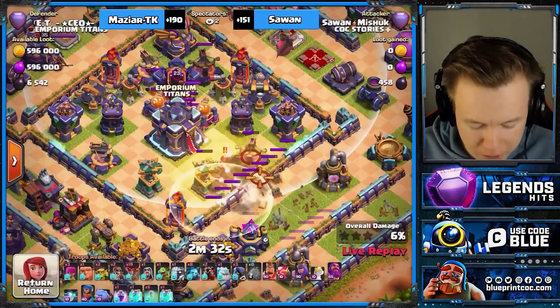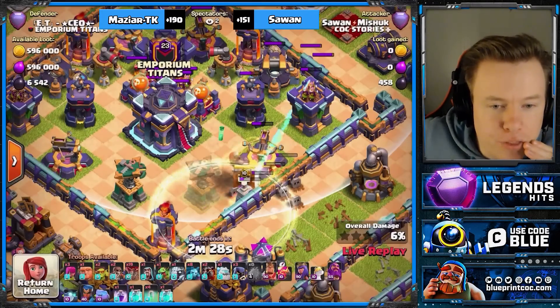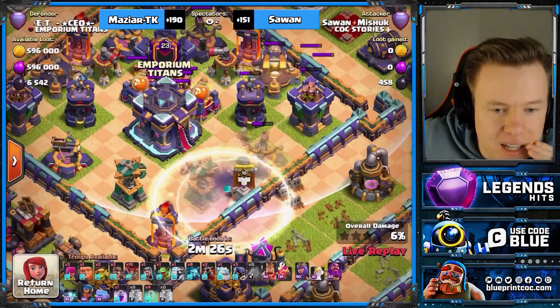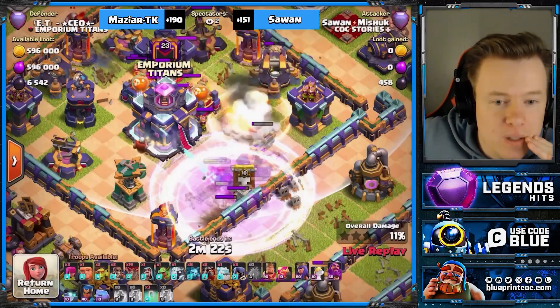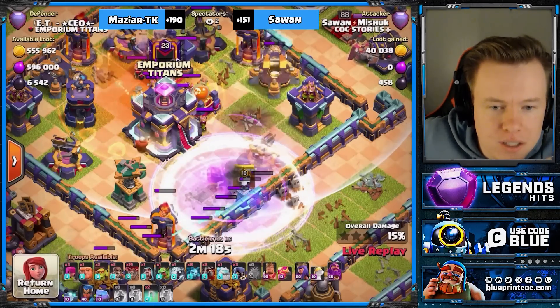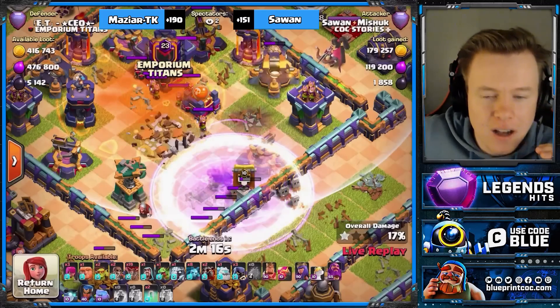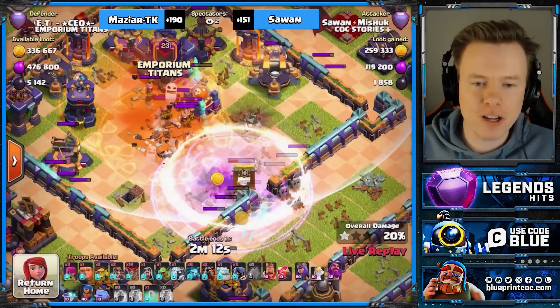It's an old school ring base in the sense that there are no defenses in the second layer. He landed on a giant bomb. What health are these super archers at? Have they been hit by the giant bomb? I can't tell. Some of them are low, some of them are chilling. I don't know what this means for this attack, but it's crushing.